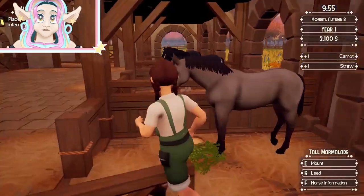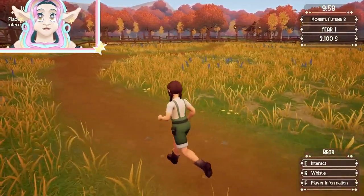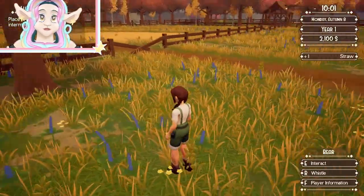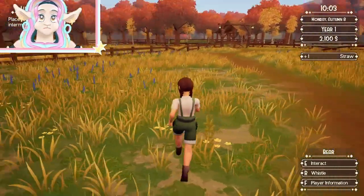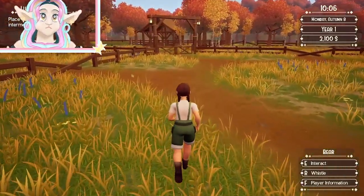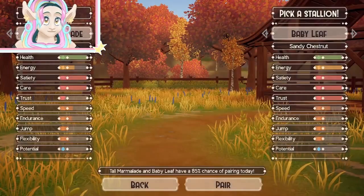Now that we've got Tall Marmalade back in the stable, our next step is to go to the fertility pasture. From when you exit the barn into the pasture, go forward and then turn to the right. When I first tried to breed my horses I got super lost because I thought I had to ride them into the pasture, but no — you just have to interact with the gate.